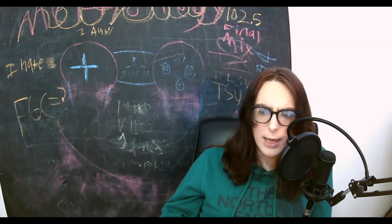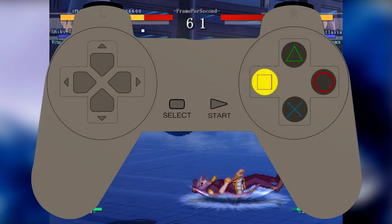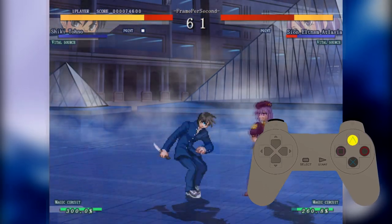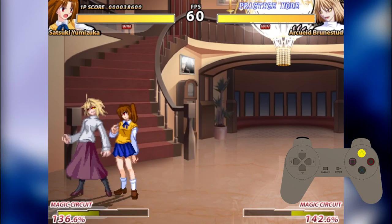I'm off topic. My button usage was thus: X for light, circle for medium, and square for heavy. Triangle, because blocking only belongs in a coward's toolkit, was delegated to the parry mechanic Melty Blood has.